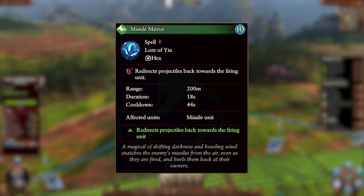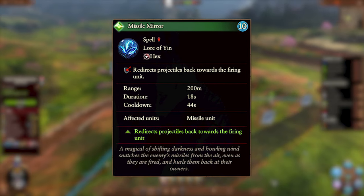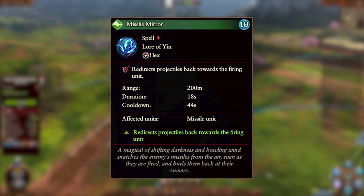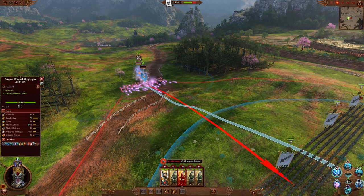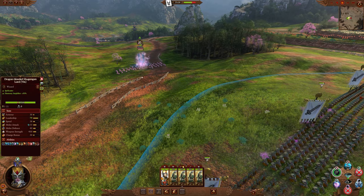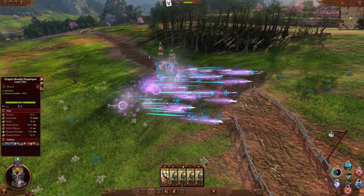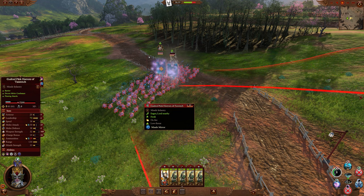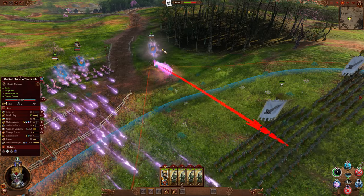The next spell is Missile Mirror, and this is a hex spell. It costs 10 Winds of Magic and has a 44-second cooldown. It can be targeted on enemy missile units and has a 200-meter cast range. It redirects projectiles back towards the unit that fired them for 18 seconds. Cast this on the highest damage output missile units you can find to turn that pain right back on themselves. Try to time it right before they fire a volley to reflect the most shots. It's more effective versus infantry-type units like Flamers or Pink Horrors of Siege, since they fire more shots at once compared to artillery.